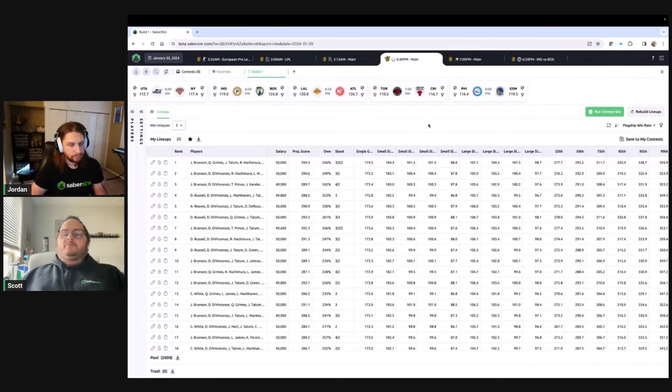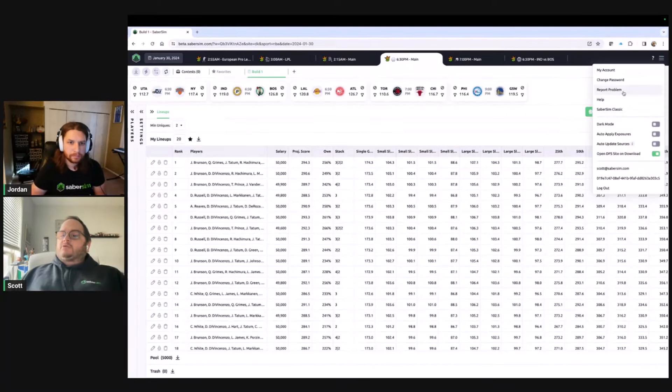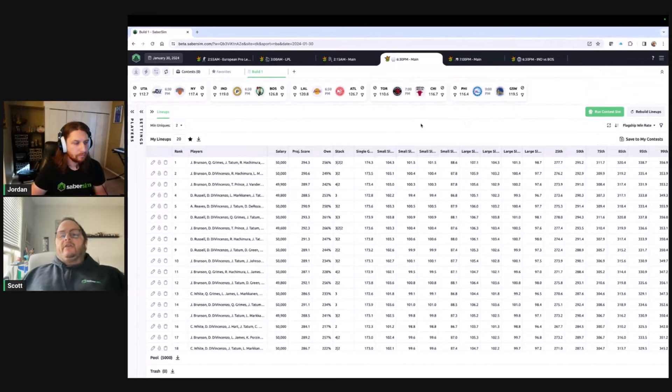Every person trying it out gives us more data about how well it's performing. If you do get on there and you run into issues, don't hesitate to hit the Report a Problem button to let us know. We have the pro beta feedback channel, but nothing replaces the bug reports we get because then we can actually try to debug issues. We know there are thousands of you using SaberSim in thousands of different ways — you coming on to the beta site and using your actual process is the most invaluable thing you can do for us right now.